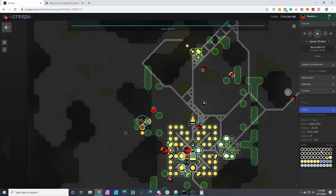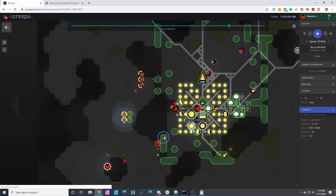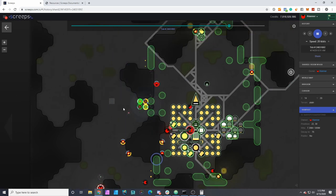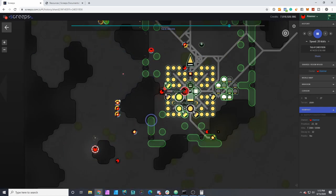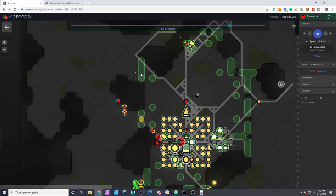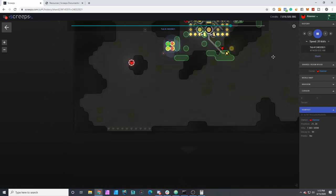The damage is being done by the towers as well. These dismantlers are really devastating. Rather than dealing with the wall damage, it's more cost-effective to spawn a creep — this one creep is able to prevent them from dismantling consistently. It also gives the masons a chance to pick up the energy dropped from the dismantle action and repair these walls. So our walls are remaining pretty high through this first wave.